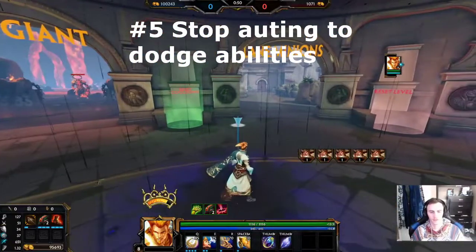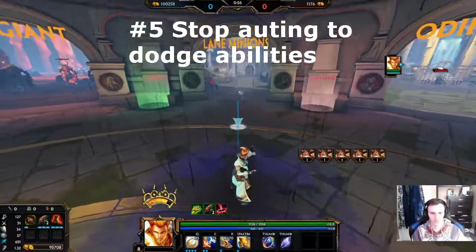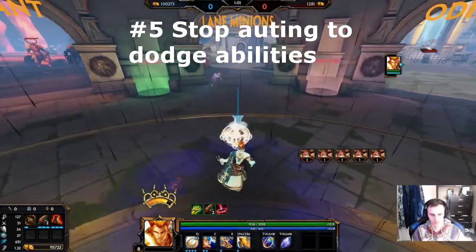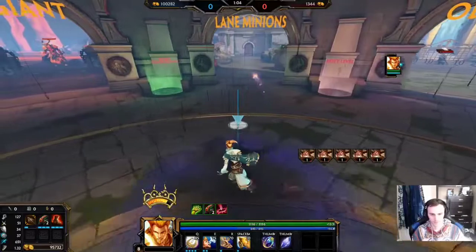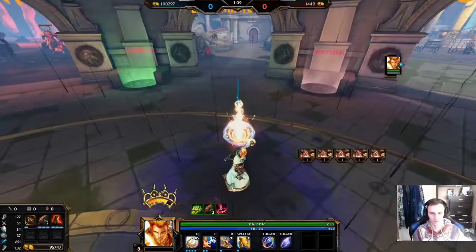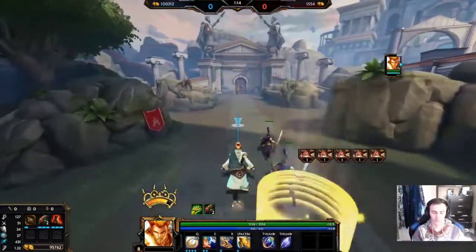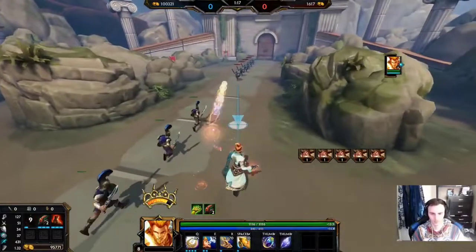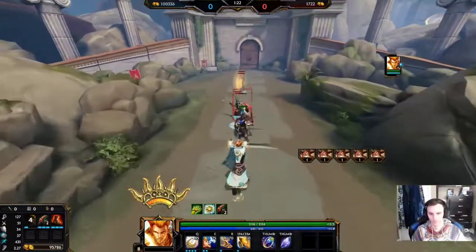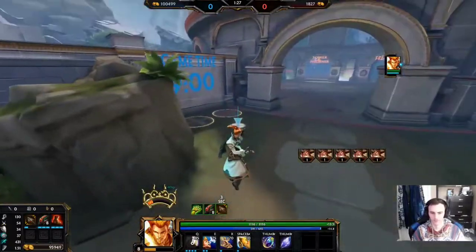I'm in jungle practice right now. This tip is for laning phase — when you're autoing the wave, if you know an ability is coming, the trick is to stop autoing so you can strafe farther. As you can see, I'm strafing at this speed while autoing, but if I stop autoing I go much faster. You see that little delay? That's the delay you have to keep in mind. So if I'm against someone, autoing the wave, and I see them about to use an ability, I'll stop autoing and move to the side — then go back to clearing.